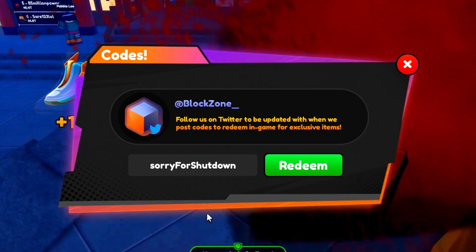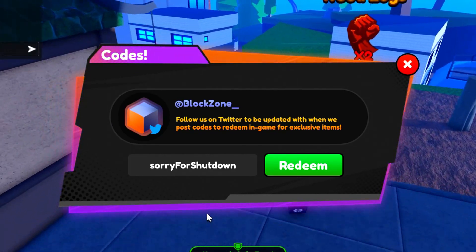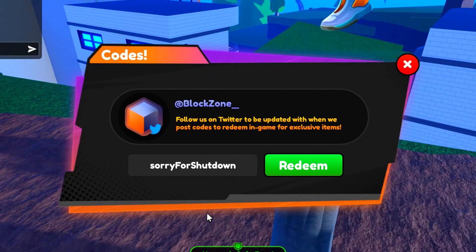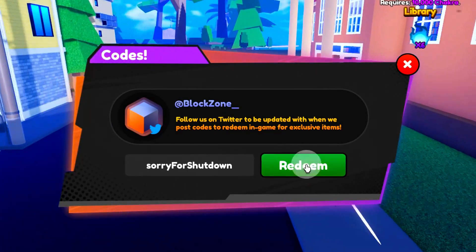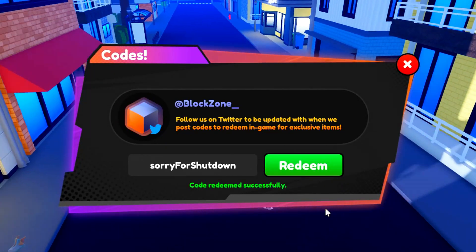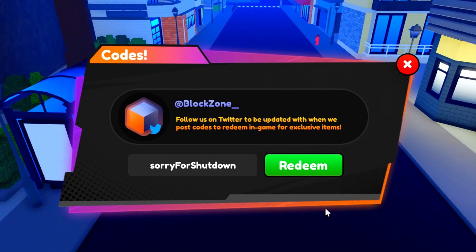After the nice shutdown code, we've got 'omg20klikes' — redeem that. Then we have the 'release' code — redeem that in. We've also got the 'sorryforshutdown' code to redeem as well. And then we have the very last code. We've redeemed them all and they haven't been redeemed before — they'll honestly help you out a lot.